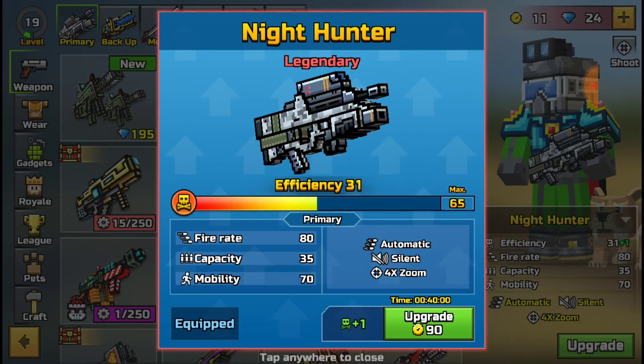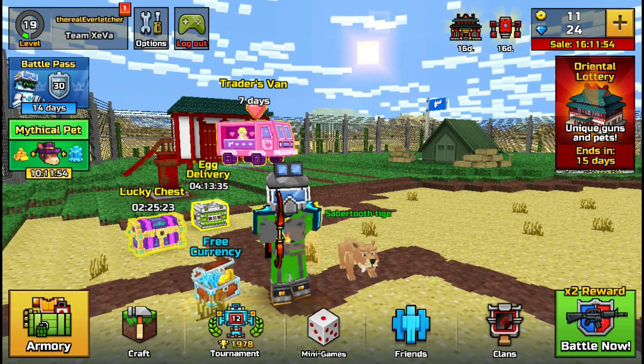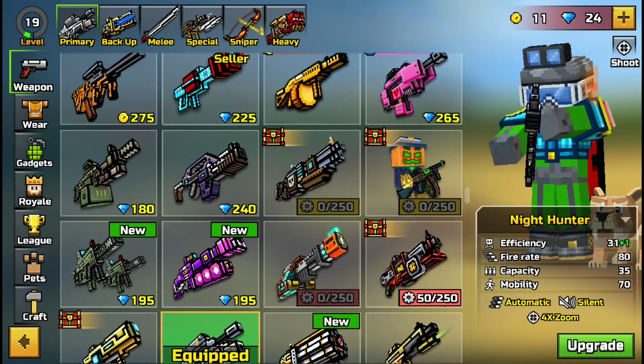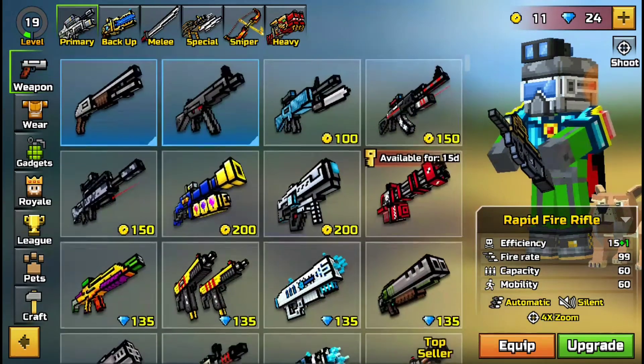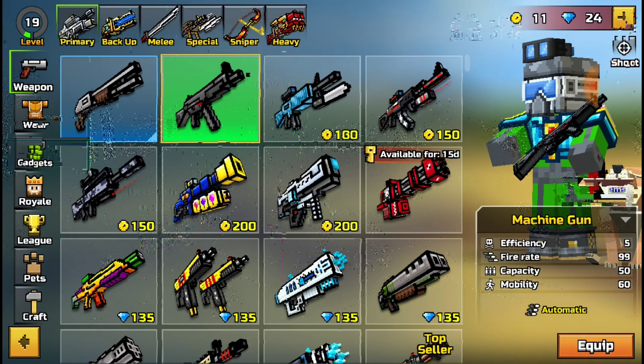Right here we have the Night Hunter. The Night Hunter has an efficiency of 31, fire rate of 80, capacity of 35, mobility of 70 — automatic, silent, and four times zoom. It can go all the way up to a max tier of 65. My other weapon was a rapid fire rifle which is only 15 efficiency on my account, so it really was not even worth using.